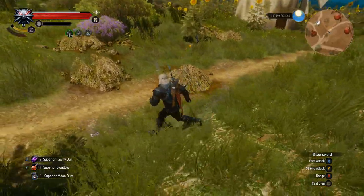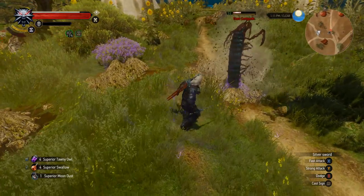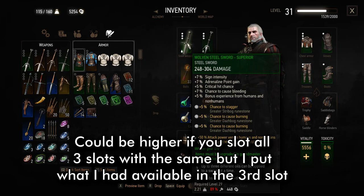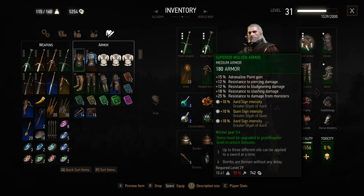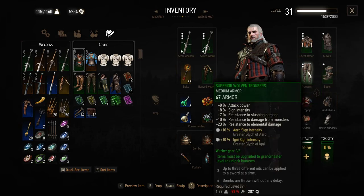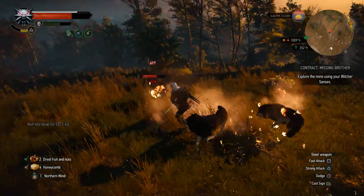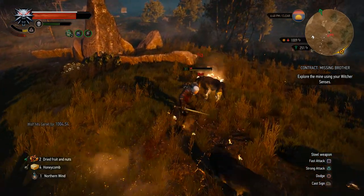If you want to focus more on signs that can be a lot of fun — definitely pick up the Griffin armor. In terms of runestones, I'm working with 10% freeze chance on my silver sword and 10% burn chance on the steel sword. The 10% burn chance is amazing for steel swords considering that almost all humans and animals are susceptible to it. On the armor I have two Greater Quen runestones, four Aard, and one Igni — since we're not investing any points in those signs, it's a way to balance them and make them powerful enough to be used without wasting skill points on them.